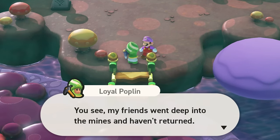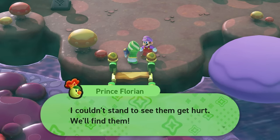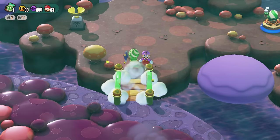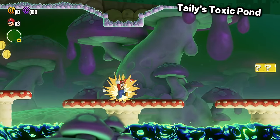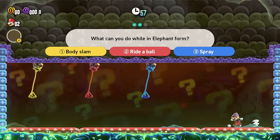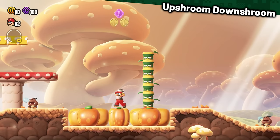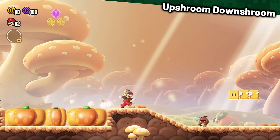Fungi Mines starts off with a dude that requires 10 purple coins to build the bridge back — more meta coins for us. Taily's Toxic Pond was simple, and I even got the Quiz Wonder Seed — the quiz is pretty easy. Trotting Piranha Plants was also simple as long as you remember the fireworks appearance order. Up Shroom, Down Shroom was kind of easy and allowed me to get even more Wonder Seeds.